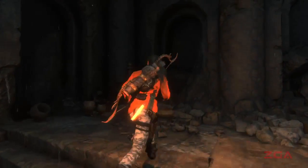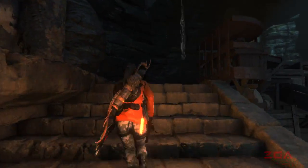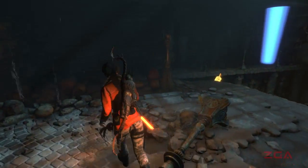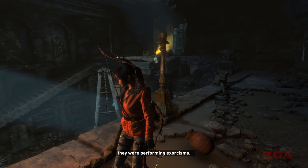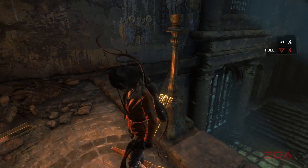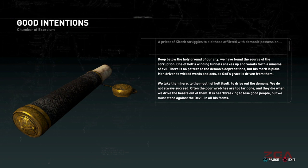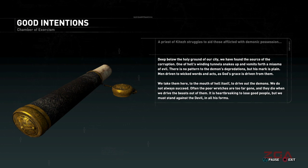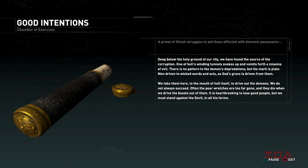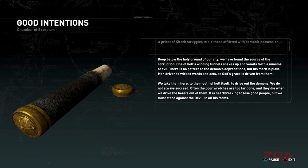Another one is up there. Yay, coins. I need to figure out the contraptions. Deep below the holy ground of our city, we have found the source of the corruption. One of hell's winding tunnels snakes up and vomits forth a miasma of evil. There is no pattern to the demon's depredations, but his mark is plain. Men driven to wicked words and acts as God's grace is driven from them.